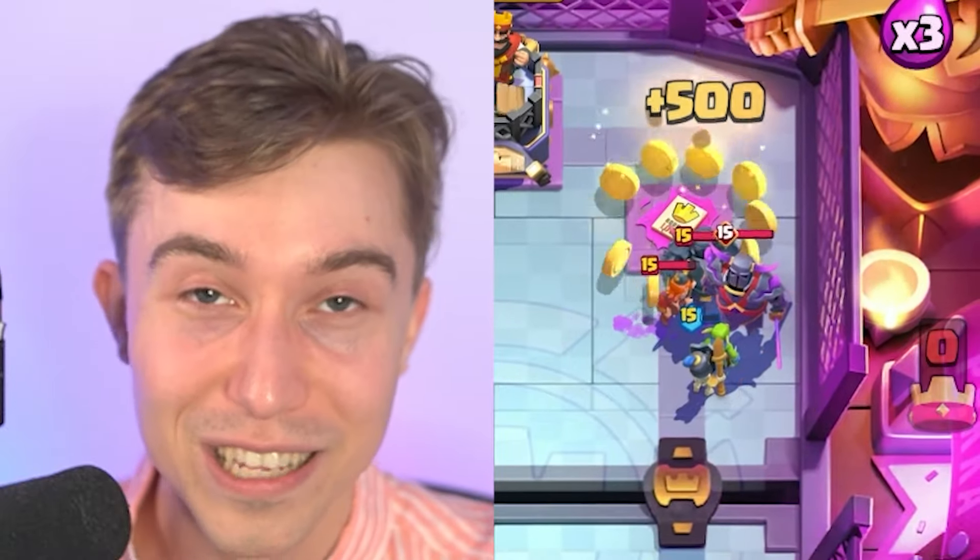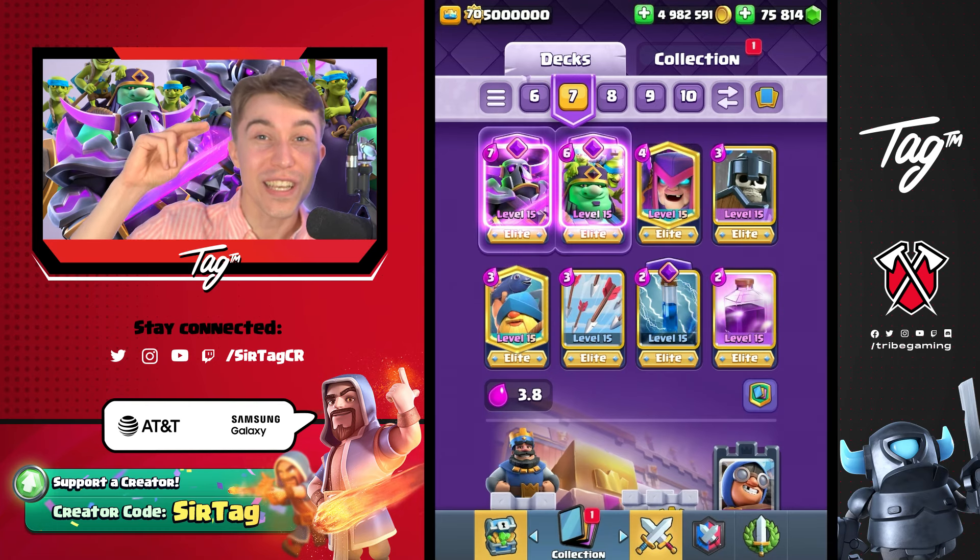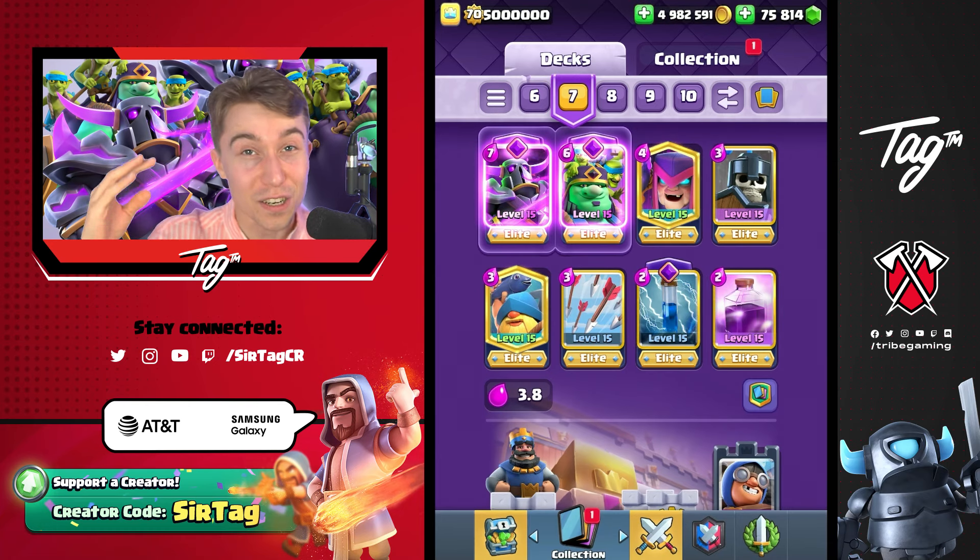I'm losing my mind. There's no way we were able to cycle two Goblin Giants into two P.E.K.K.As and an Evolved Valkyrie and get away with it. We're matching into a rank 550 player. Clash Royale is like, Jake, you've gotten some pretty unfair wins, so now we've got to give you some bad karma.